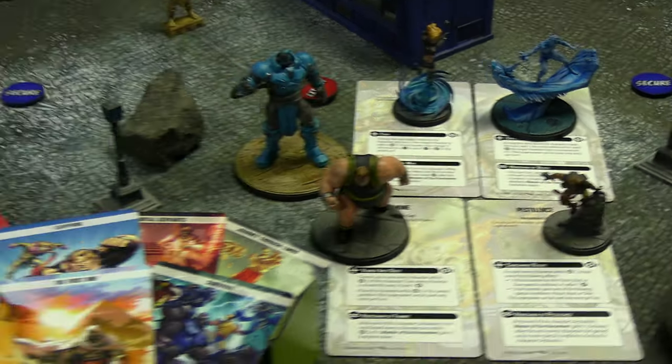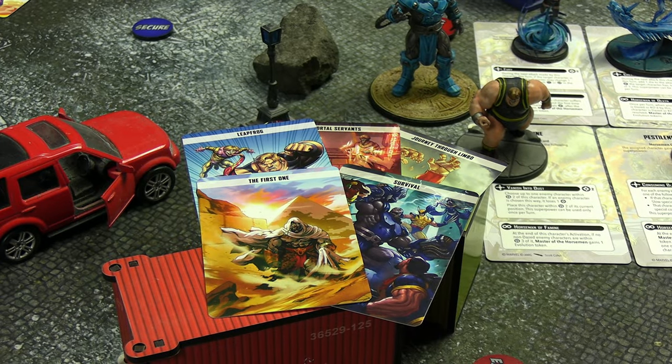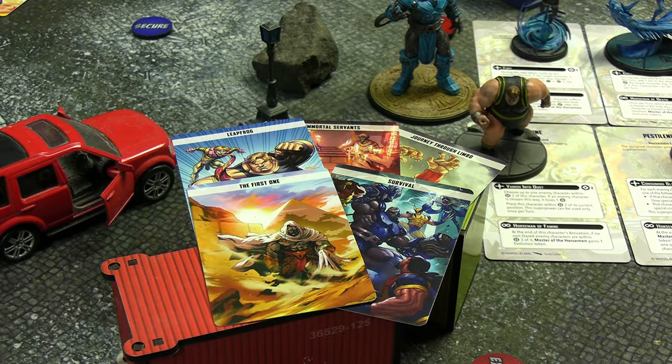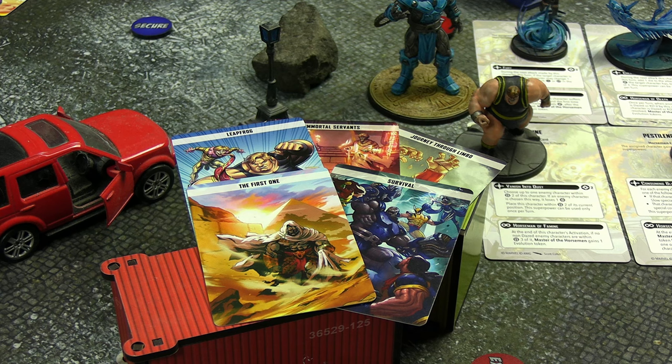They also have tactics cards: Leapfrog, Immortal Servants, Journey Through Limbo, and Survival. They're new on the channel and complicated, so don't be surprised if things are forgotten about. They are a complicated affiliation but hopefully a fun one as well.